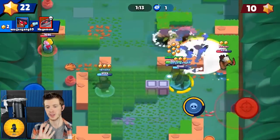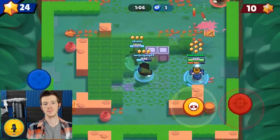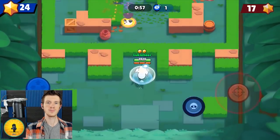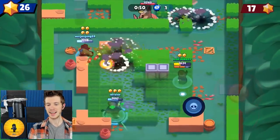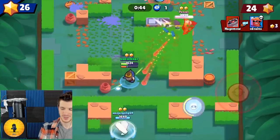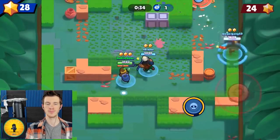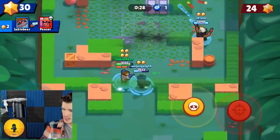Another use — this is especially useful in heist: if I see my Darryl going against another Darryl, I'll throw my super to knock the enemy Darryl back, my Darryl will land shots and build up his super, but it'll keep the other Darryl from charging up his. So you're using it as a kind of mini stun — a little bit like Frank's super. And number five: if you get someone really low and they're trying to dodge you by moving back and forth and you just can't hit them, just use the super to finish it off.